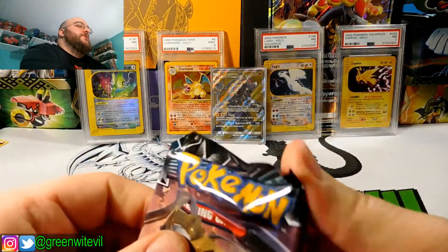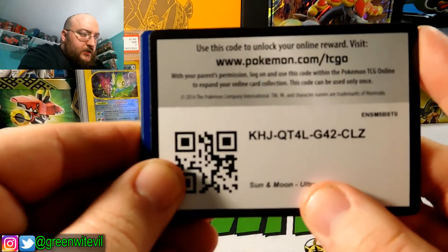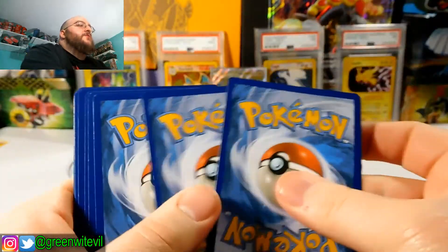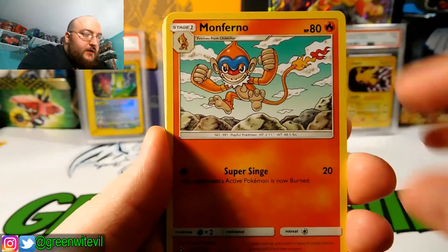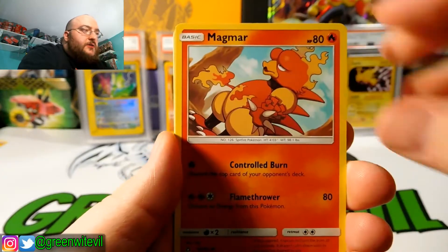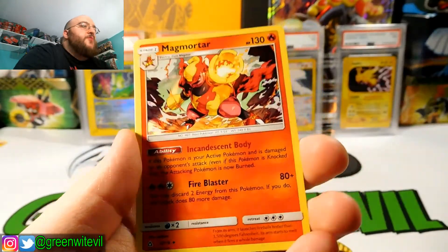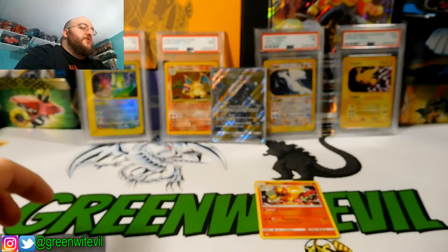Pack number three — let's hope we don't get shut out. Code card for you guys right there. Three to the front. We have an Order Pad, Monferno, Unidentified Fossil, Piplup, Skirupi, Stunky, Yungoos, Magmar, Reverse Fire Memory, and a Magmortar Holo. That is two points — so we have two points so far, guys.